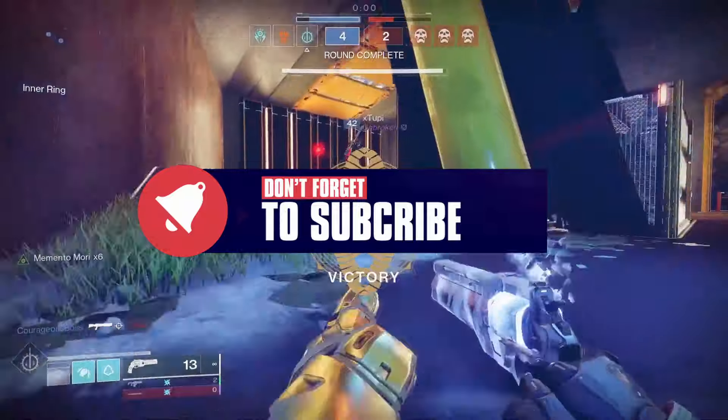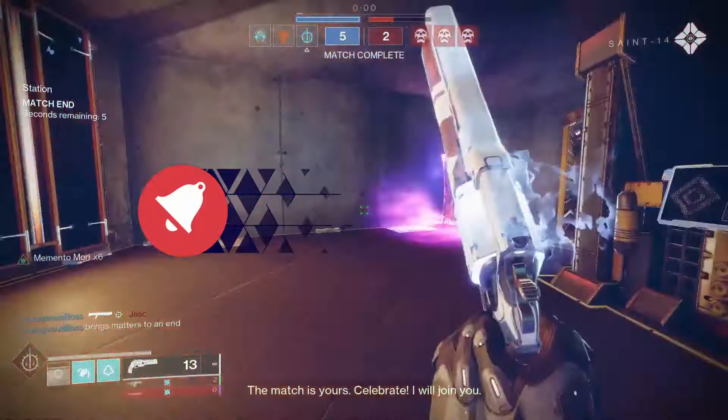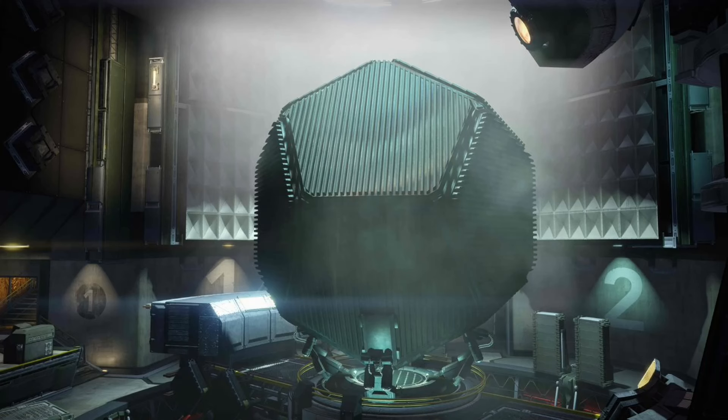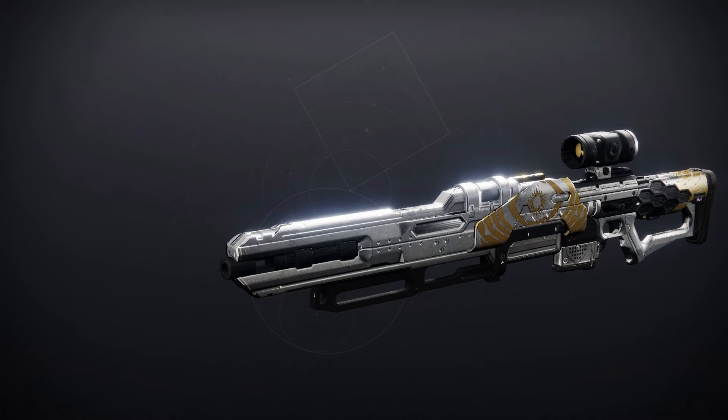Let's check out the important information first, and that is the map and the Adept loot for the weekend. For the map this weekend, we've got the Anomaly, and for the Adept weapon, we've got an Adept Eye of Souls sniper rifle.